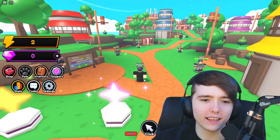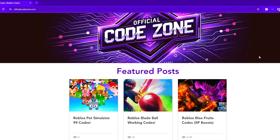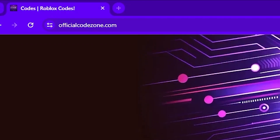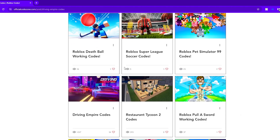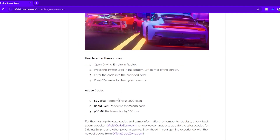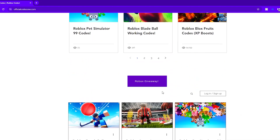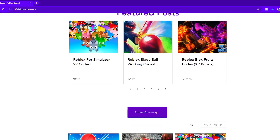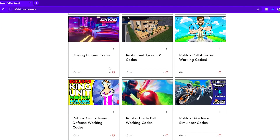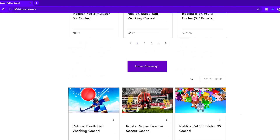Before we get into the codes, make sure to check out this website. If you want to stay updated with the newest Roblox codes for any game, check out officialcodezone.com. This website has almost every Roblox game you can imagine that has codes. Simply click on the game that you want to see and instantly you'll get free codes. You can even join our monthly Roblox giveaway — we give away a gift card to one special website user. The website is officialcodezone.com, it is in my description below, and you can copy and paste these codes straight into your game.